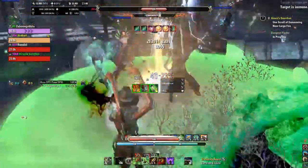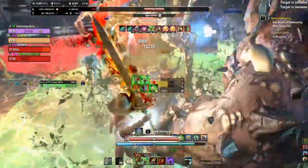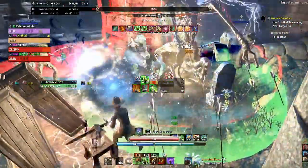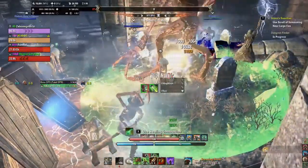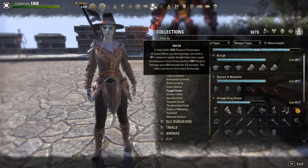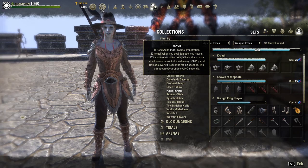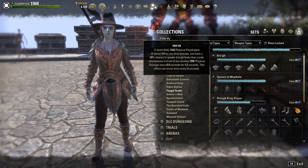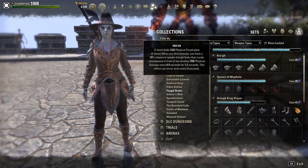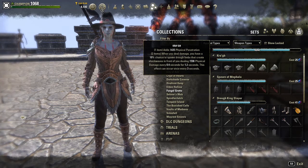This video also contains the Hunding's Rage crafted set from the base game. And with that out of the way, let's roll into today's set. This week's set is Kragith. It drops from Fungal Grotto 1's final boss on Veteran and can be bought from Maj Al Rotten. The head drops from the final boss and the shoulders can be bought from the Undaunted Vendor. This set gives the following benefits.